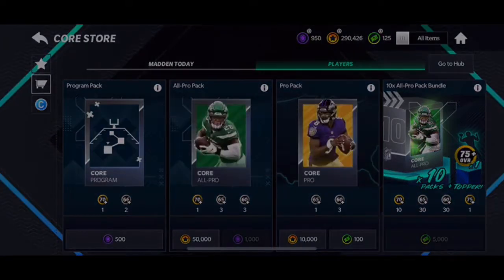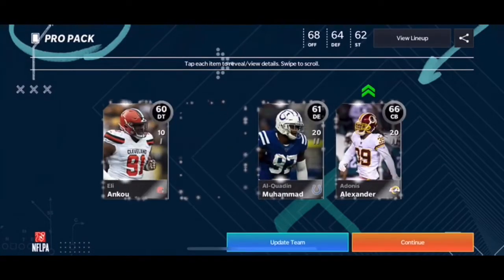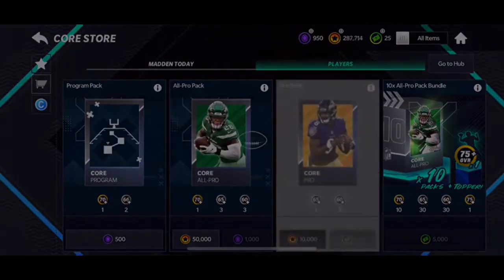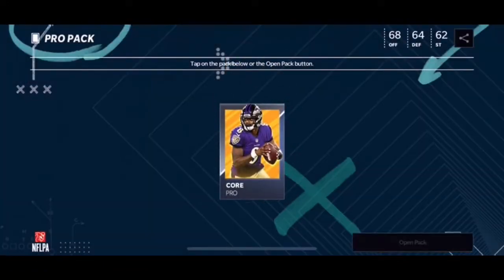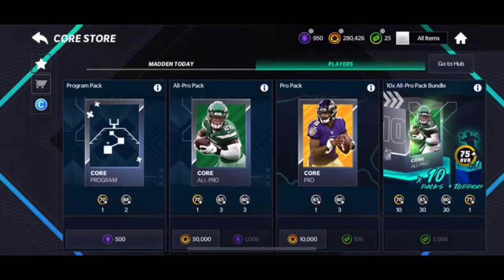Let's open the cash one first — I know it's not really worth it but I want to do it, I want to see what I can pull. Okay, we get a bunch of silvers. Now let's start using the coins. I'm hoping to pull an elite, and we get a 71 overall.